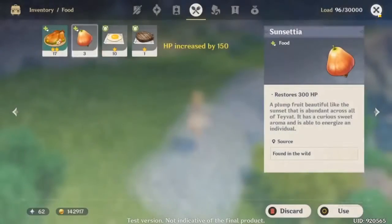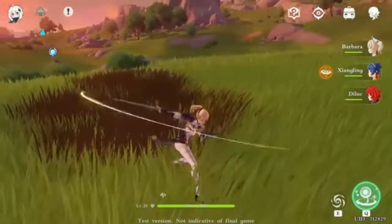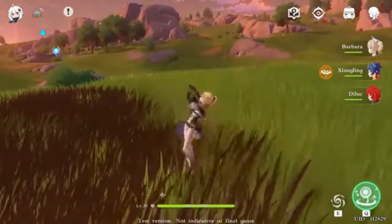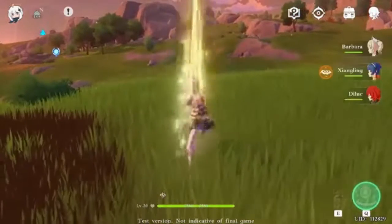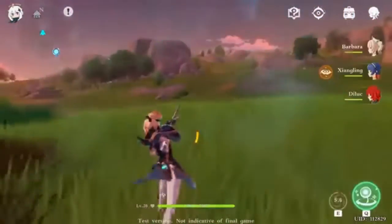Alright, let's get to the video. Let's start out with the character Jean. Jean is Anemo — you know what Anemo is? It's a wind element. She's more of a sword fighter, basically a fighter to me. She uses wind magic. She doesn't really do a spell on its own — it's only a spell combined with her sword.